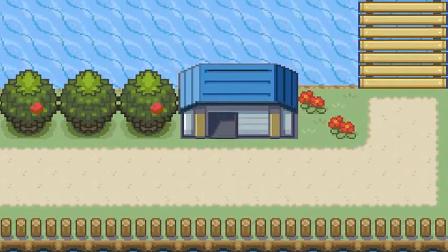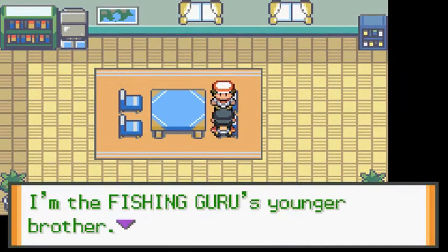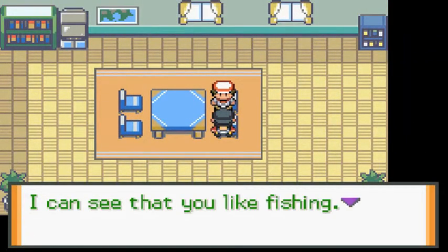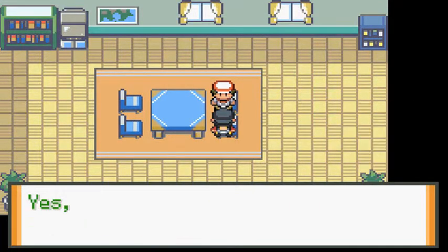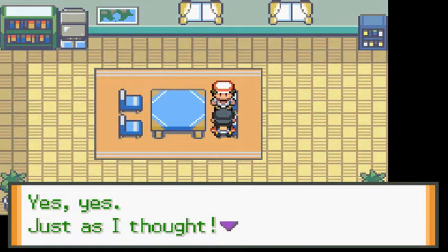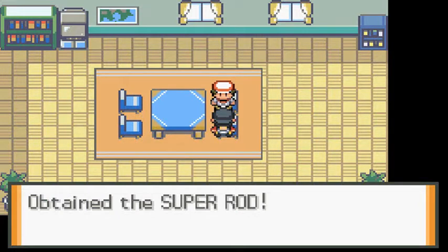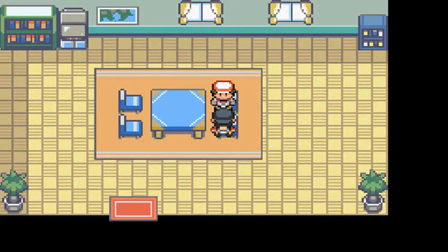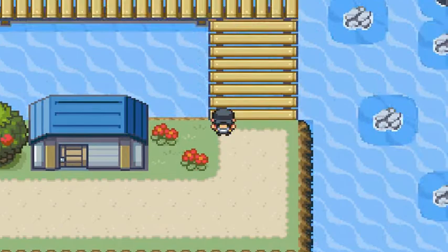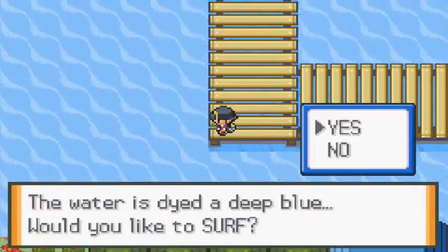There used to be a house right there — and there it is. Let's see what this guy has to say. He says he's the fishing guru's younger brother and can see that we like fishing. He gives us a Super Rod, which is always great! Super Rods can capture some pretty legit water-type Pokemon.